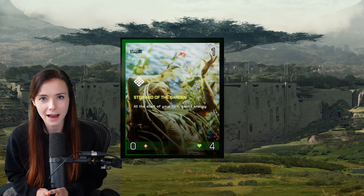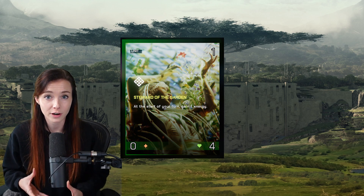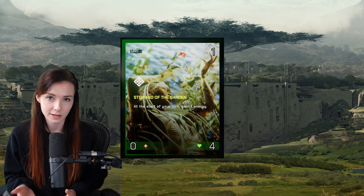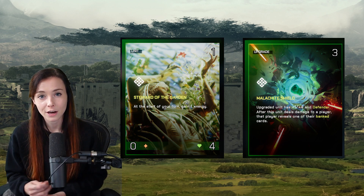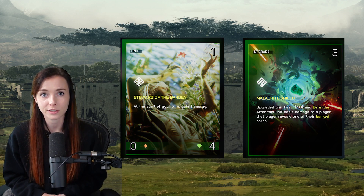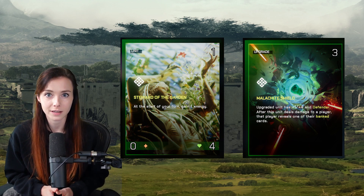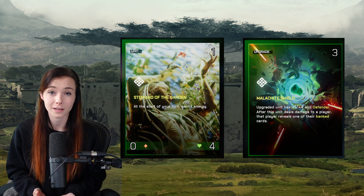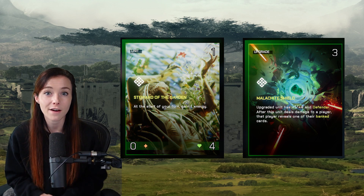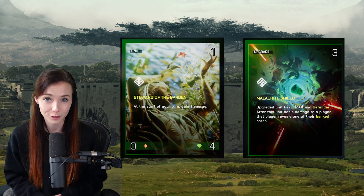The dream start with this deck would be to have the Steward of the Garden, which is the 1-cost 0/4 that gives you an extra energy each turn as long as it's alive. Then playing the Malachite Shield, which is an upgrade onto the Steward, increasing its health and attack and also giving it Defender. That's the key point because Nehemiah can hit the board the next turn on turn three, even though she costs four, because of the energy ramp. You would then have an 8/8 and a 7/7 on turn three, which is an incredibly strong start to the game.